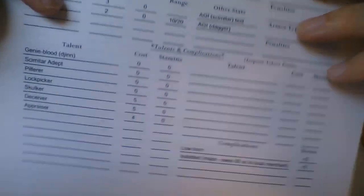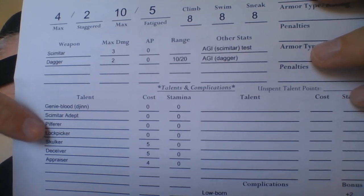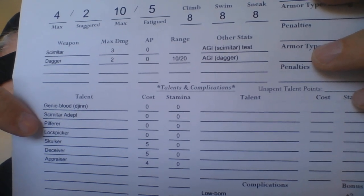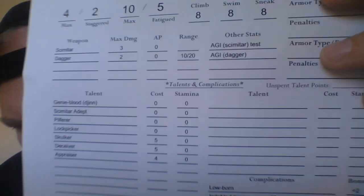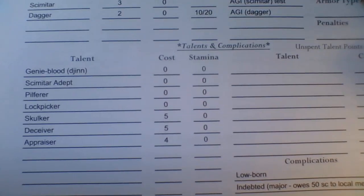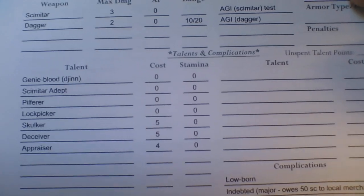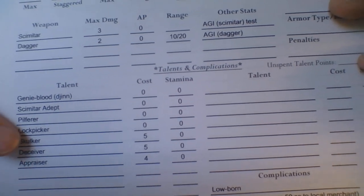Looking at Agility — stealth and lock picking. Those come from talents: Lock Picker gives him an extra die for Agility lock picking tests, and he has Pilferer, which gives him an extra die for Agility tests when pilfering — that's pickpocketing or filching. So he's rolling 4D8 for that. Lock picking is 4D8 because it's based on Agility. Skulker gives him four dice for Agility stealth checks.